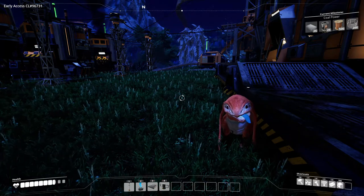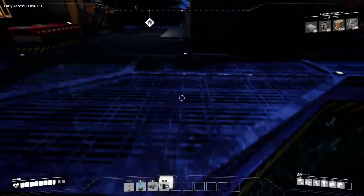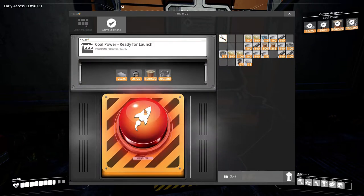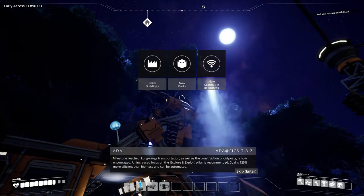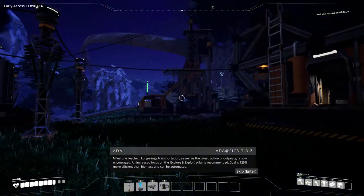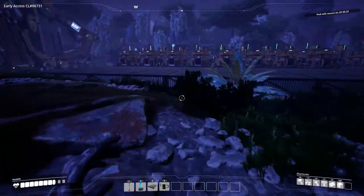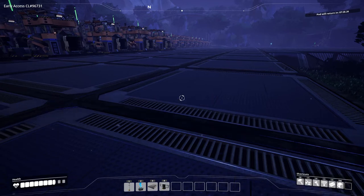I've collected all of the resources required for our upgrade to coal power. As you can see, Jamal's here faithfully waiting for me — you can take this coal, I don't want it. 25 of those, I made too many of these, too many of those, a heap of these, and both of those — there we go, coal power away! Milestone unlocked. Long range transportation as well as the construction of outputs is now encouraged. Coal is 125% more efficient than biomass and can be automated. The thing they don't tell you about the biomass is that it may be more efficient, but it's not automatic — you don't need to keep filling it with trees, which is a pain in the backside.